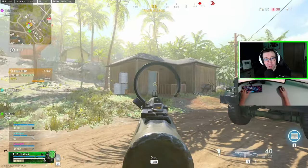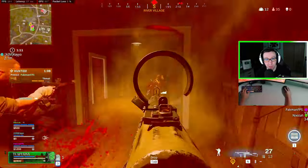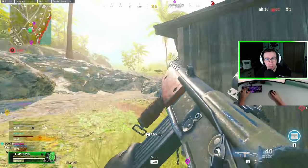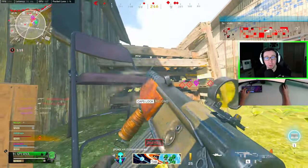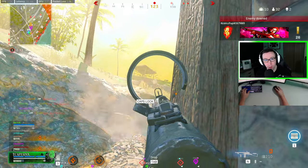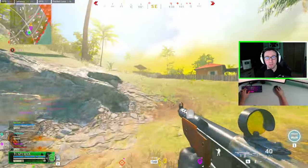The best part about finding this secret attachment is that it actually helped me drop my first 20-plus kill game on the new map while live on YouTube. We were playing the new Vanguard Resurgence mode — it's basically like Rebirth Island where you respawn as long as someone on your team is alive, but it's on different parts of the Caldera map. With Rebirth being out of the rotation I'm really enjoying this mode; it's a lot faster paced than regular Caldera and a good way to learn different areas of the map.